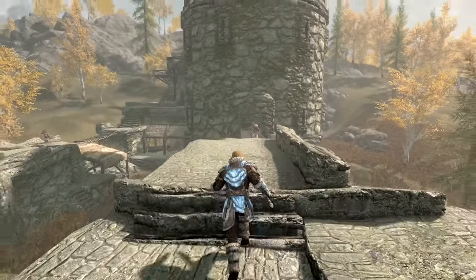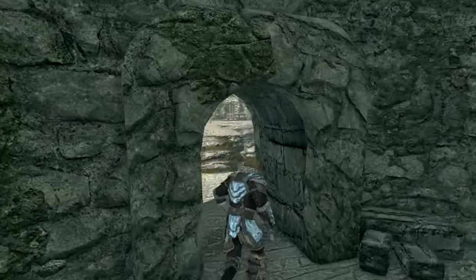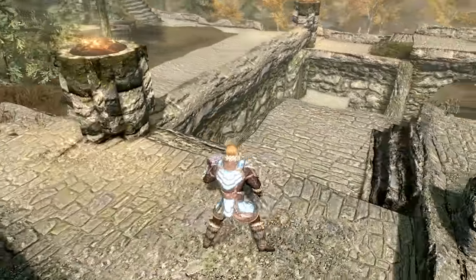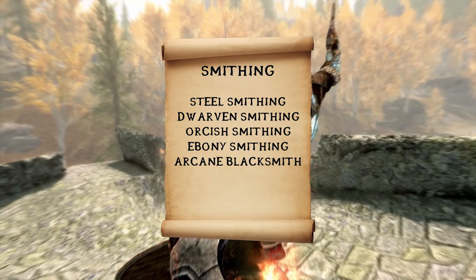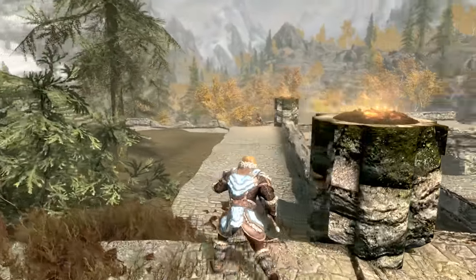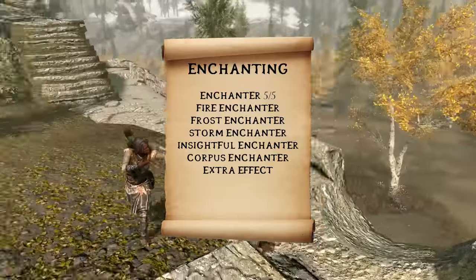Arms and armor are only as good as the smith who crafted them. No Nord worth his salt would neglect the art of smithing, and the Spellsword needs this skill to make the very best Light Armor and the sharpest, most well-weighted sword that he can. From the smithing skill tree, get Arcane Blacksmith and the right hand branch up to Ebony Smithing. Light Armor generally speaking isn't going to be designed to benefit a mage, but with the help of enchanting, the Spellsword can get the best of both worlds. From the enchanting skill tree, take the full left branch and the full middle branch.